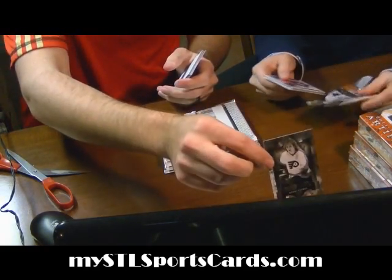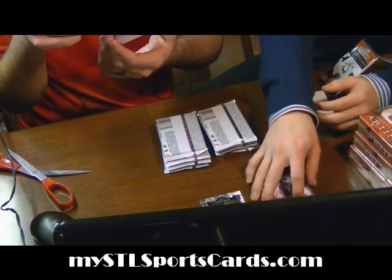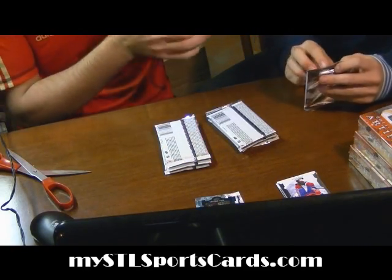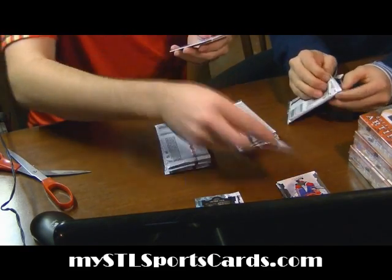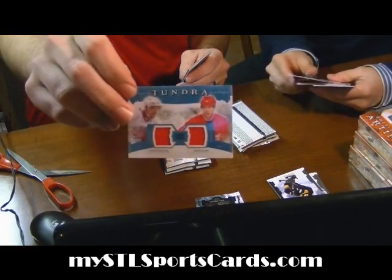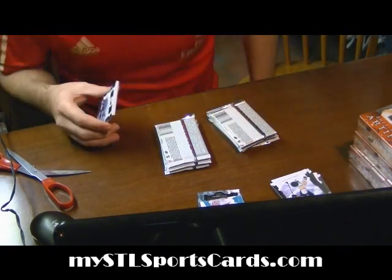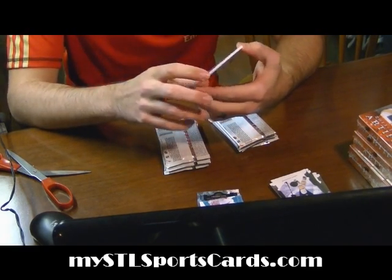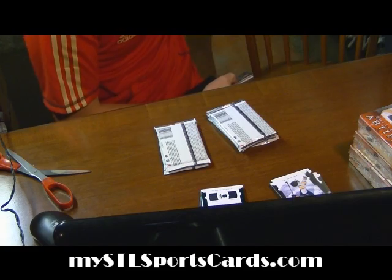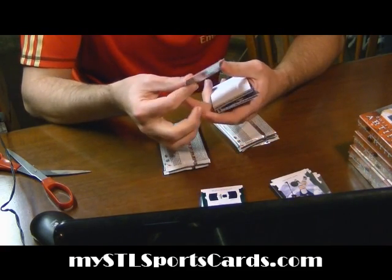For the Flyers, hockey legend of Bobby Clarke. Rookie for the Winnipeg Jets of Paul Postma. Detroit Red Wings dual jersey — Pavel Datsuk and Dan Cleary. Patch and Jersey out of 35 for the Jets of Dustin Byfuglien. Next Star for the Penguins of Evgeny Malkin.